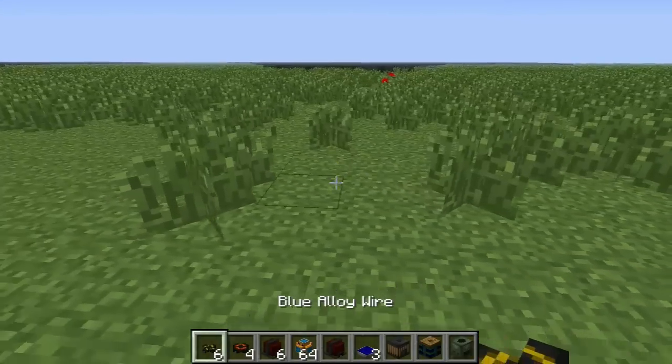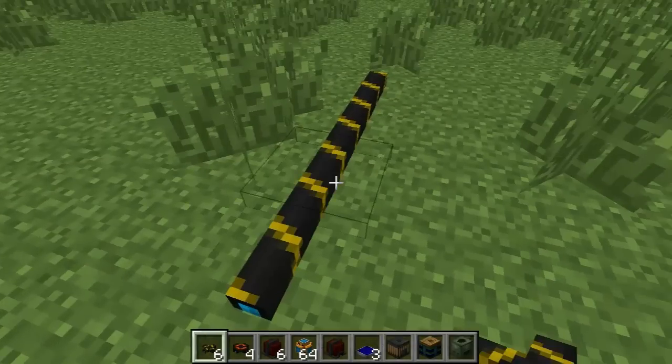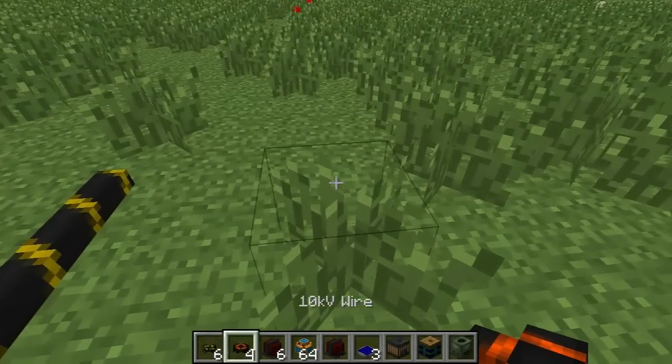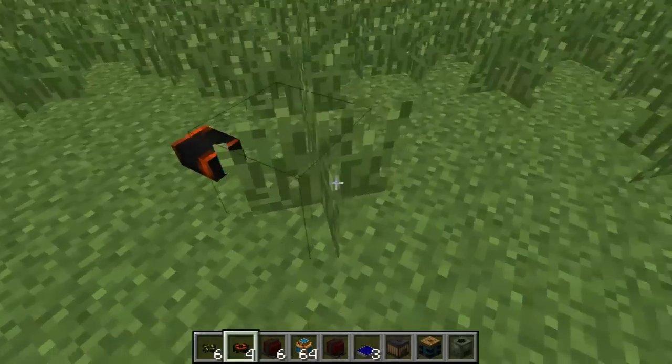The first thing we should cover are the wires. Right now in Red Power there are two obtainable wires: the regular blue alloy wire and the 10kV wire.